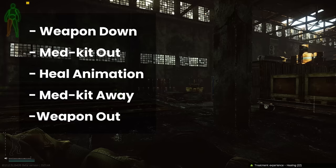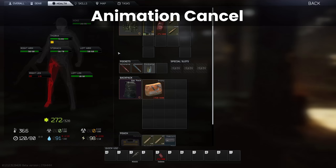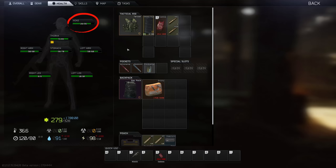Now, in a previous video I have talked about animation cancelling, which helps quite a bit, as you only need your medkit to do the heal animation until it has healed the specific body part. Left clicking outside of the menus shortens the animation and puts the kit away faster, but there is an even quicker way to do it, that I'll show you in a second.